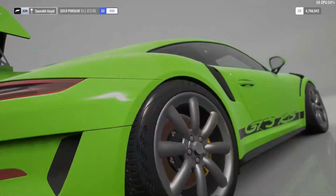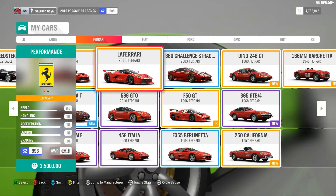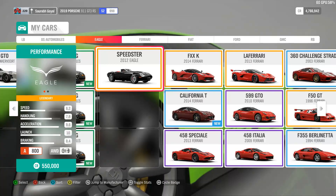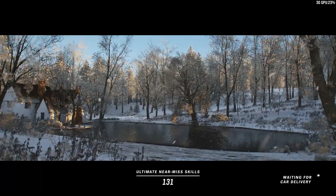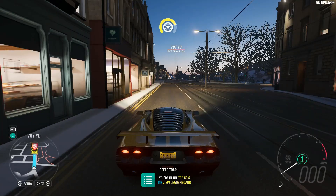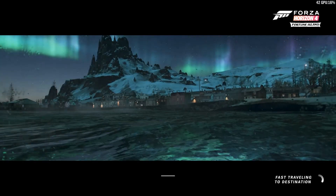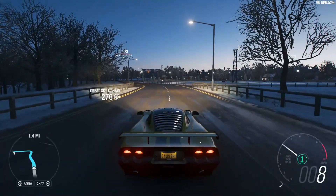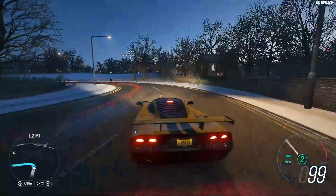Let's use a different car. I think we need the Mosler — the Mosler is the one which can do it. I'll pull over and try the Mosler. We need 235 and the Mosler definitely has a good chance. It has the downforce, it has the acceleration, it has the top speed, though not the handling quite so much.